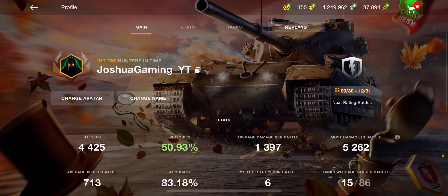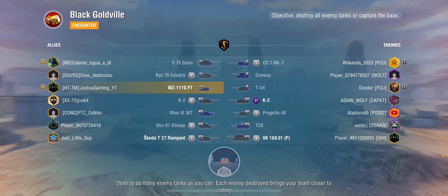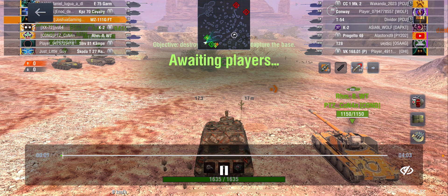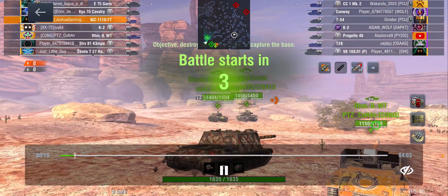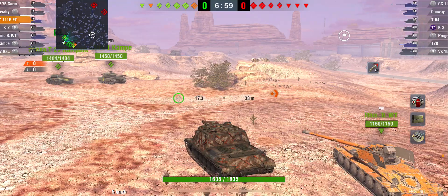Now let's take a look at this replay - it's four minutes long on Black Gold map. I'm fighting tier 8s: Centurion Mk1 Mark 2, Conway, T54, K2, Progetto 46, T28, and VK 168. My team has an E75, Conqueror Panzer 780, me, K2, Waffle, Strv, and Skoda. This battle gets insane towards the end.